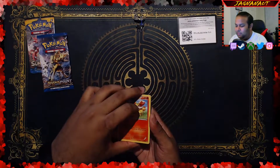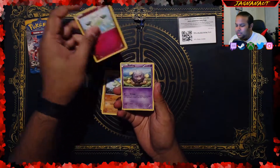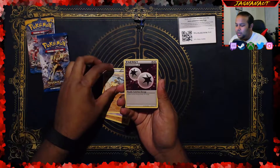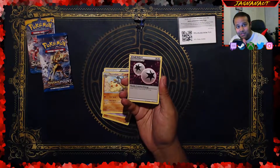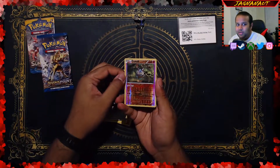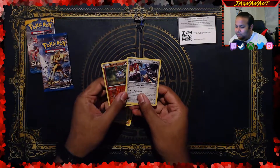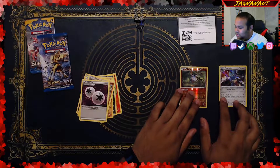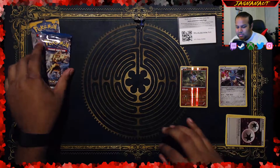So we get a Fennekin, a Volibee, a Larvitar, Cotney, Coffing, Dome Fossil, Wormdam, double colorless energy — not the one I'm looking for from Guardians Rising, but a double colorless energy nonetheless. Reverse Carbink, very nice. And our rare is a foil Lucario. That is some pretty good stuff from the very beginning.